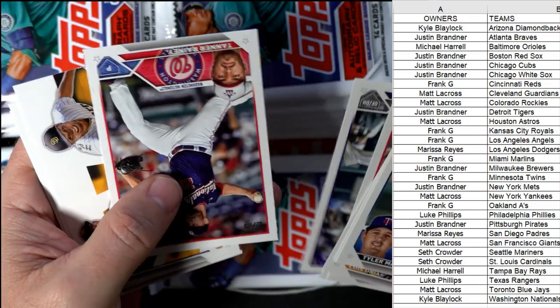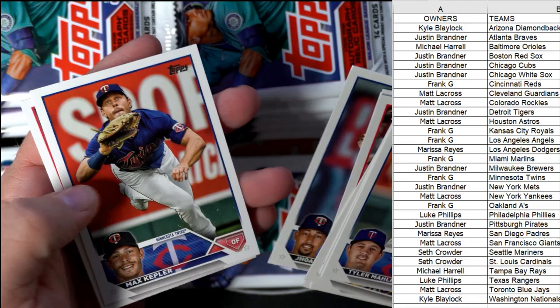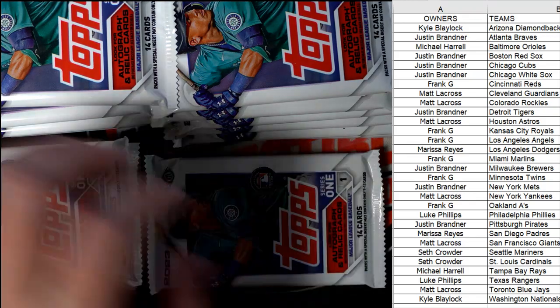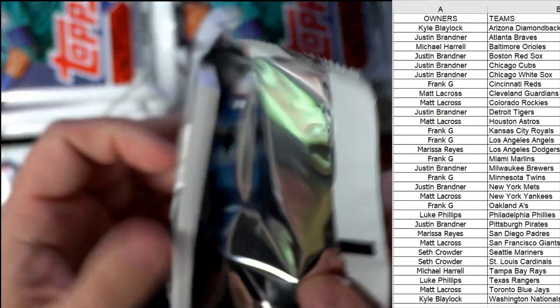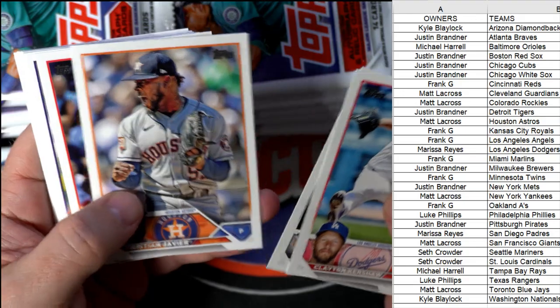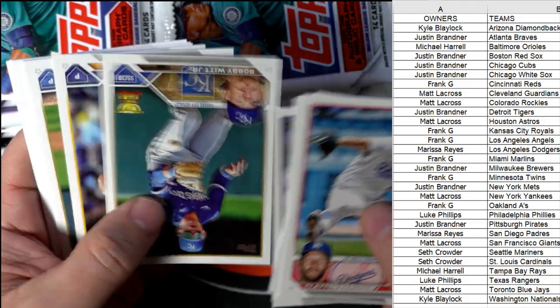Looking for Adley Rutschman, Gunnar Henderson base rookies, Michael Harris, Vaughn Grissom base rookies, Tristan Casas base rookies — all kinds of good rookies. In our description you can view the top 12 rookies to get in the product, so you can see which rookies are the best to chase. Bobby Witt!